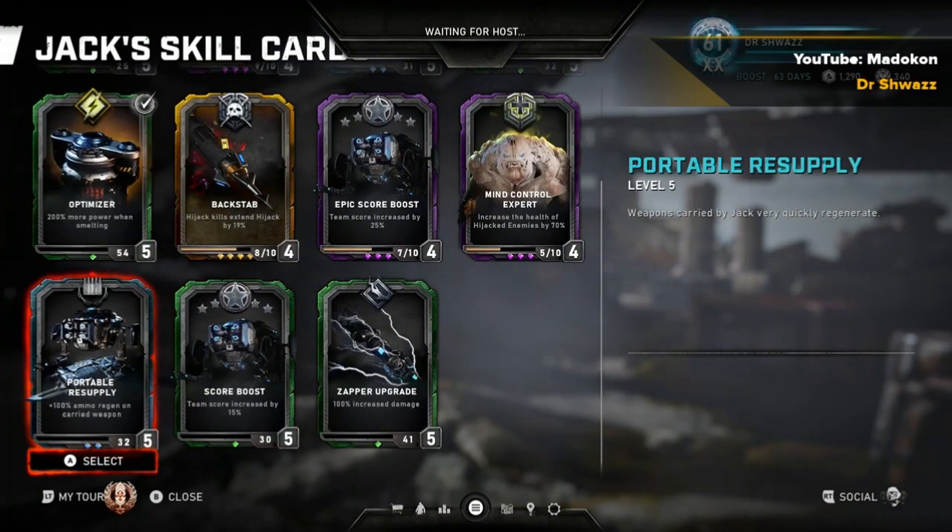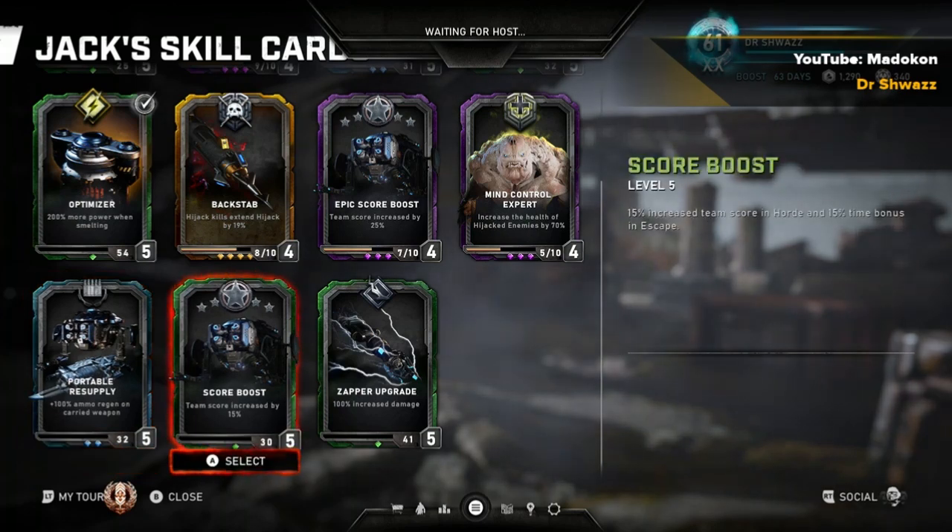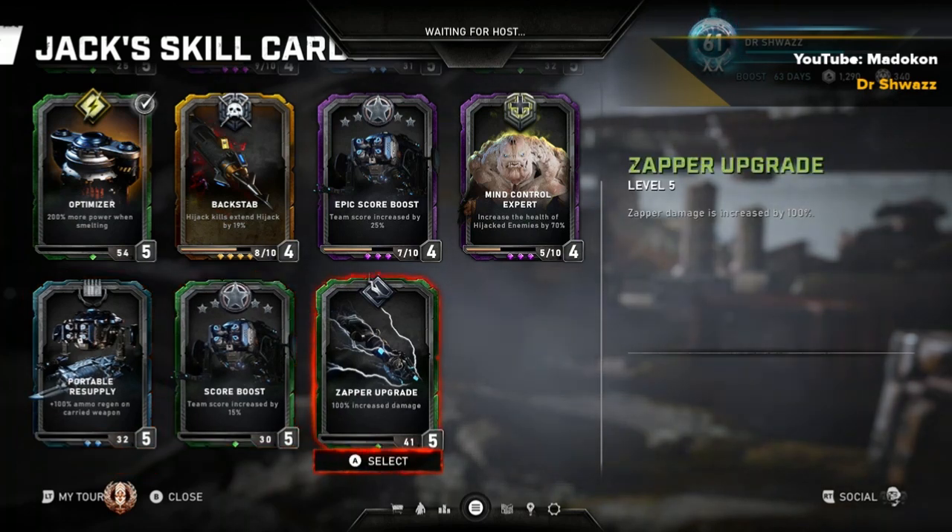Portable Resupply can heal, repair, and supply ammo — especially useful for a character like Kait if she doesn't have a locker and you need to hold the Overkill. It's also useful to help you forge between waves, because when you're holding a gun as Jack you are cloaked, so that's good to have.